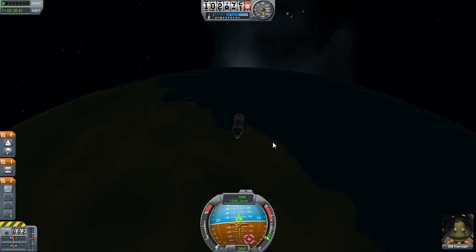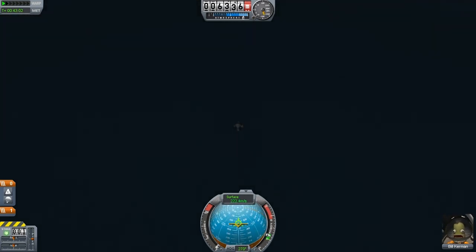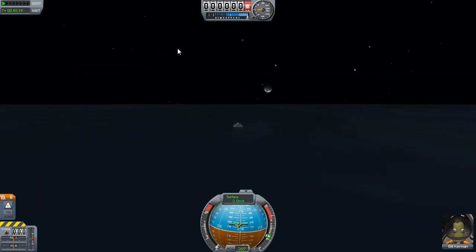I'll probably fast forward through this bit, all the way to landing. And there we have it — Bill's back on the ground. 45 minutes of flying time, which is really not that much. Oh, that's pretty — we've got a moon set just about to occur. And I've left Jeb up in orbit. Maybe we'll just leave him up there for a bit and see what else we can do with him. All right, thanks for watching. My name is Martin.